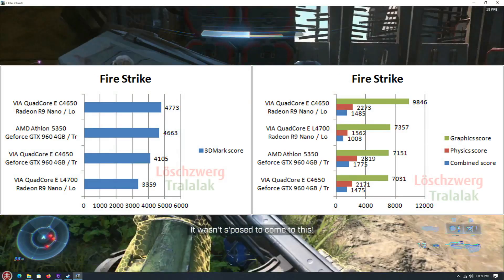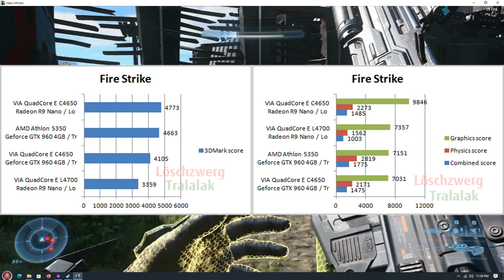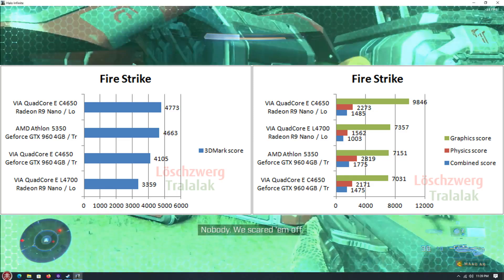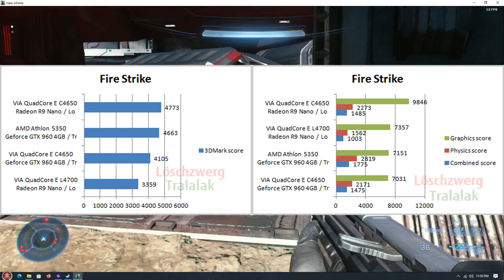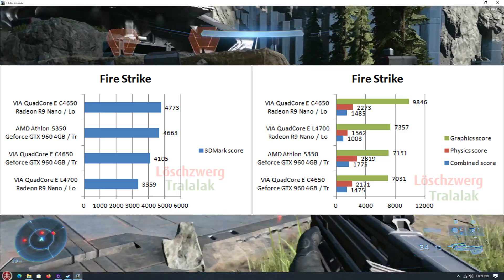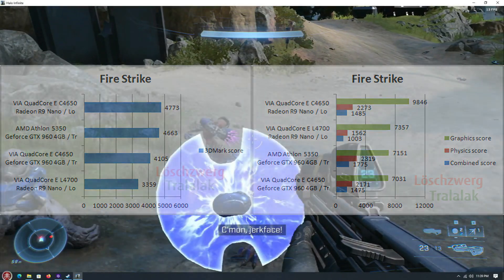I actually think a Core 2 Quad at higher clock speeds — around 3 gigahertz or so — would probably do better here, probably hitting at least 30 FPS consistently. But this is in line with expectations, I guess, although not in line with hopes for this CPU.